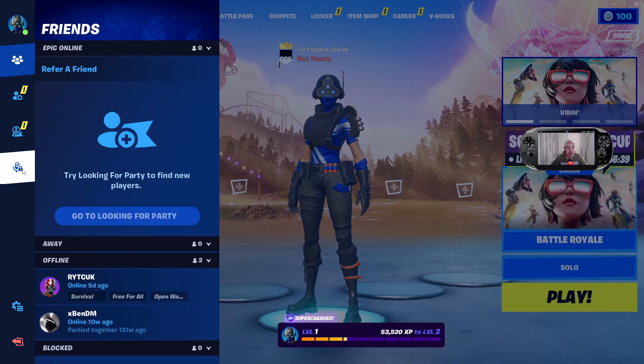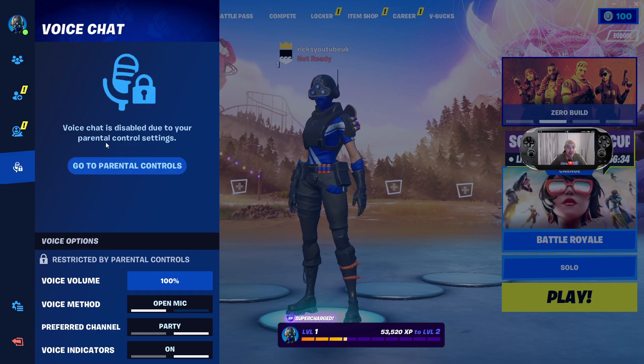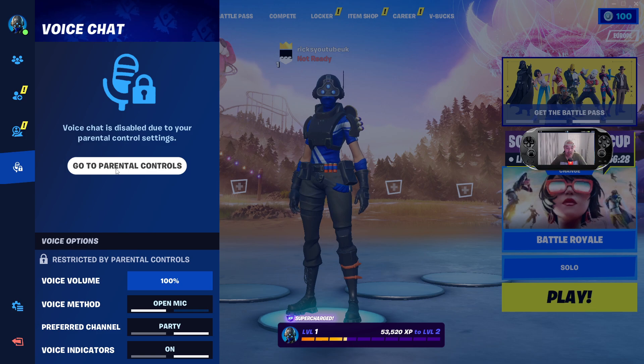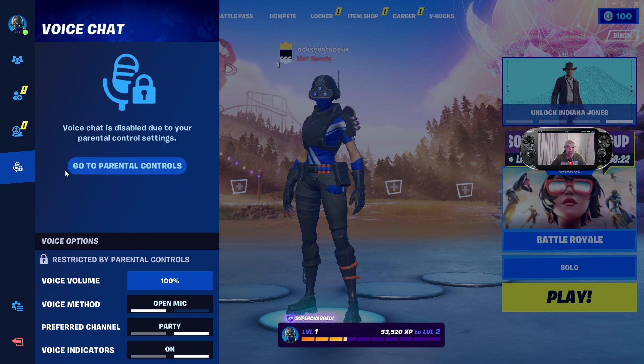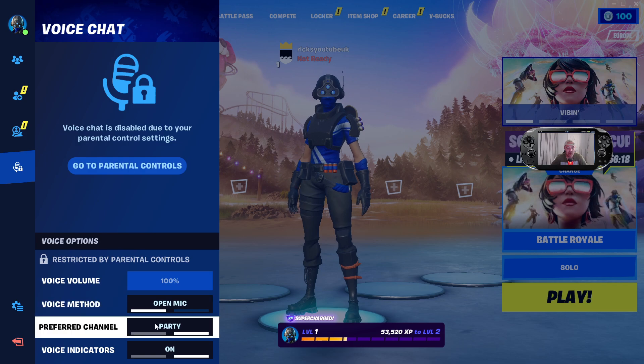I'm on PC. If you go over to the mic and the voice chat options, you can see voice chat is disabled due to parental control settings. Now if you had this set up before the update, everything was working okay. But if you're under 18 and you updated Fortnite today, you'll get this box up here and everything will be set to off.